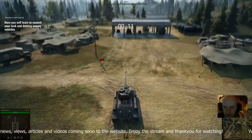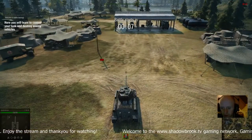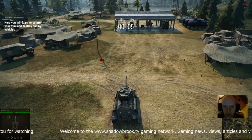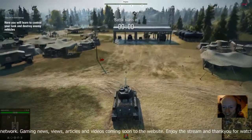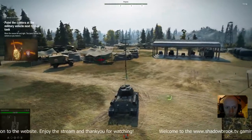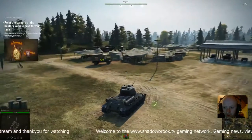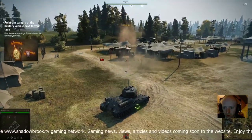Battle starts and you're in the fighting, mate. What the fuck did I do? Time to roll out. Point the camera at the military vehicle next to your tank. Move the mouse left and right — the turret follows the camera as you move it.